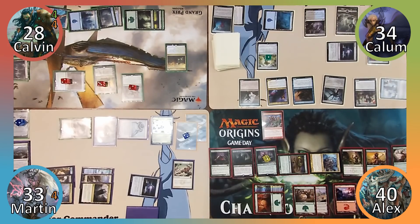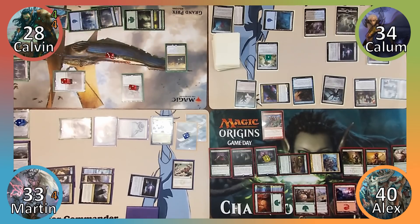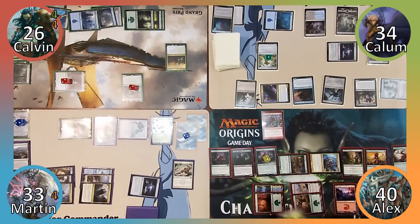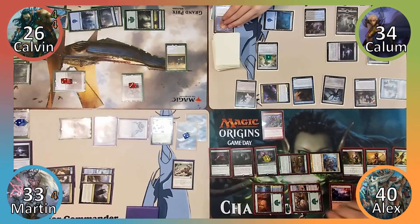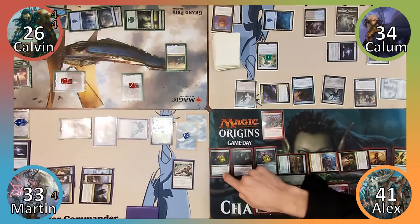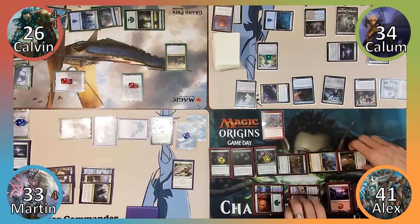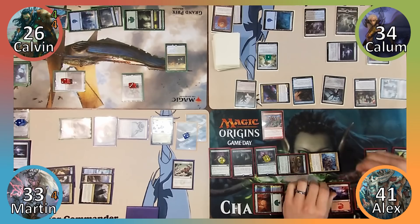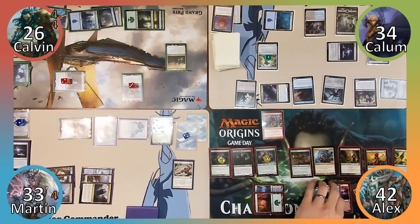Calum attacks Calavin with Mist Intruder and Nissa with Vela. Nissa's loyalty drops to 0, Calavin takes 2 damage and exiles the top card of his library. Calum passes and Alex casts Krosan Grip, destroying Martin's Sol Ring. Alex then exiles Tide Drifter from Calavin's graveyard with his Ooze, gaining a life and putting a +1/+1 counter on the Ooze. Alex also exiles a land in Calavin's graveyard with his Deathrite Shaman, then exiles Calavin's Experiment 1, gaining another life and adding another +1/+1 counter to the Ooze.